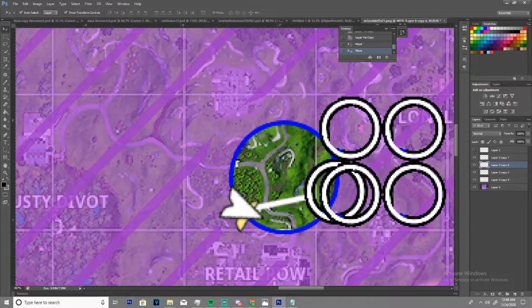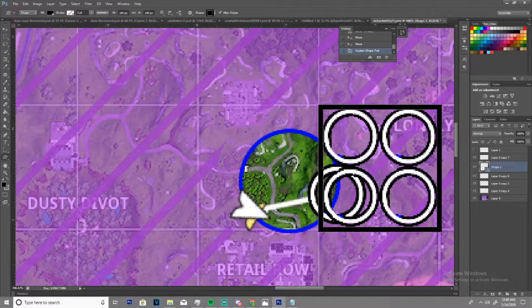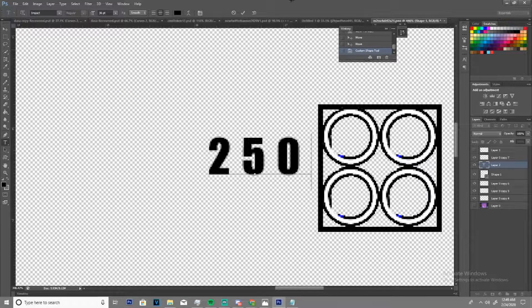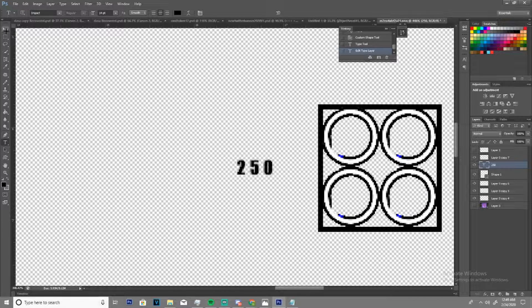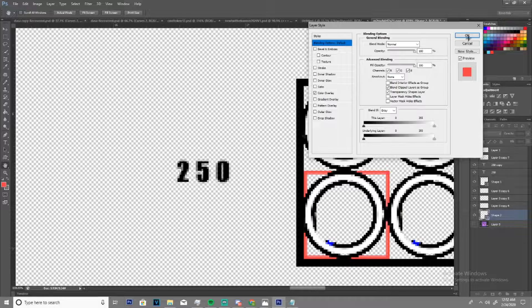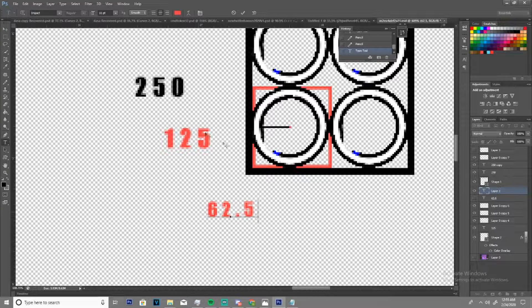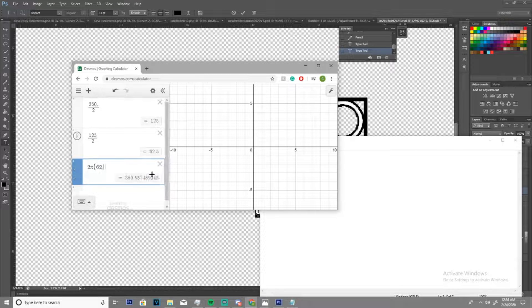I went into Photoshop and selected the fourth zone circle, and I had a feeling you'd be able to fit about four of them in a 250-meter radius — which is one tile on the map — and I was correct. Knowing you can fit four circles evenly in the fifth zone within one tile means the diameter of fifth zone is half of 250, which is 125 meters. That makes the radius 62.5 meters, and the circumference by doing 2πr would be around 392 meters.